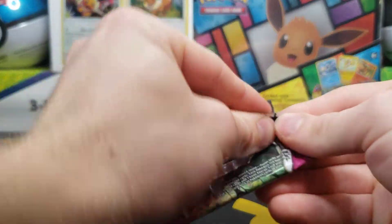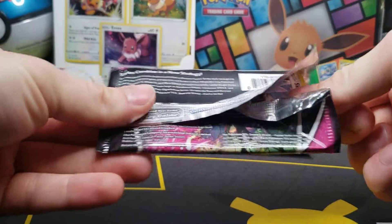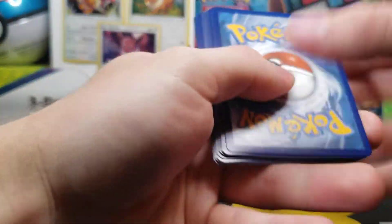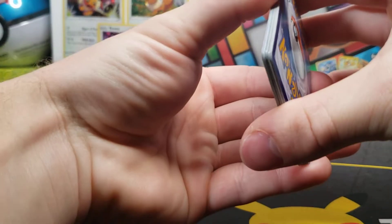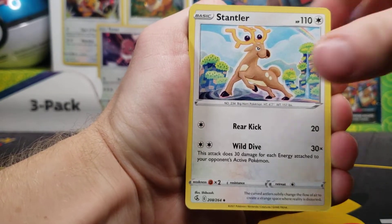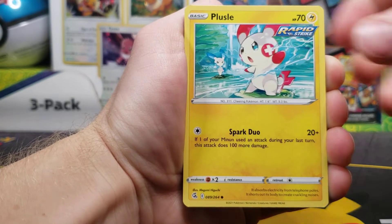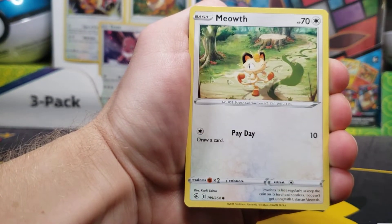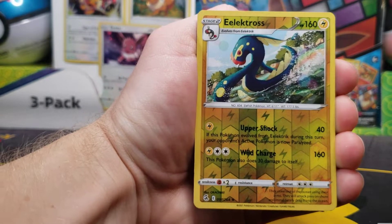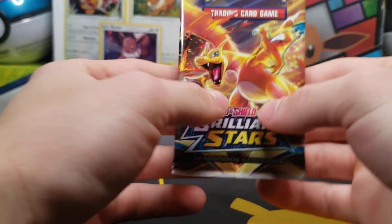We've got Gengar for this art. Last Fusion Strike pack: Water Energy, Galarian Linoone, Stantler, Gliscor, Skarmory, Shelmet, Plessie, Moone, Meowth — and the Rare from the last pack turns into the Reverse. Electross and Latias non-hollow.